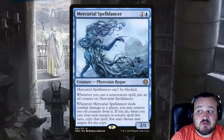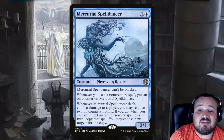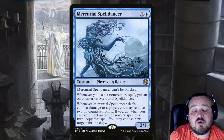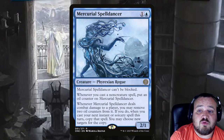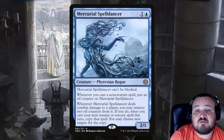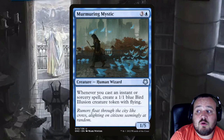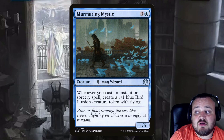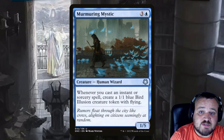Mercurial Spell Dancer is 1 and a blue, cannot be blocked, a 2/1. Whenever you cast a non-creature spell you put an oil counter on it, and whenever it deals combat damage to a player you can remove two oil counters from it — if you do, when you cast your next instant or sorcery spell you can copy it and choose new targets. Murmuring Mystic is 3 and a blue: whenever you cast an instant or sorcery spell, get a 1/1 blue bird illusion token with flying. It's a 1/5 human wizard.